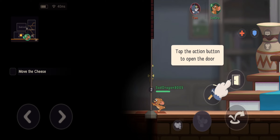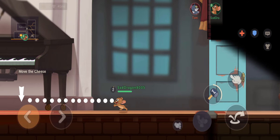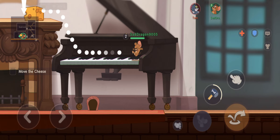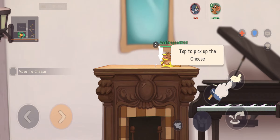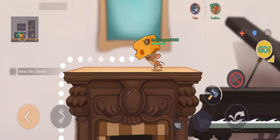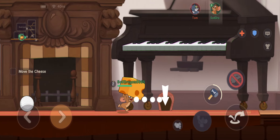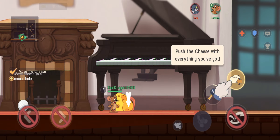Tap the action button to open the door. Tap and hold the jump button to jump onto the piano. Tap to pick up the cheese. Drop the cheese with all you've got.